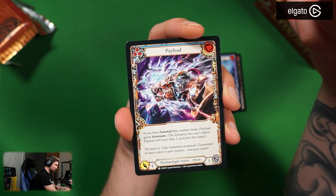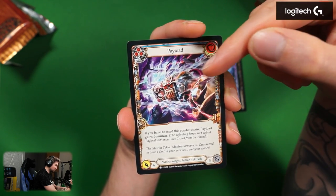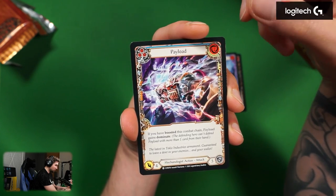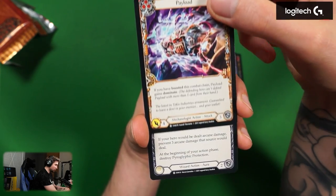Now for the mechanologist action attack — two cost, blue, four attack, three defense. If you have boosted this combat chain, Payload gains Dominate. This is the card Payload. It's a blue version, so the red version would have six attack. Seems pretty okay.